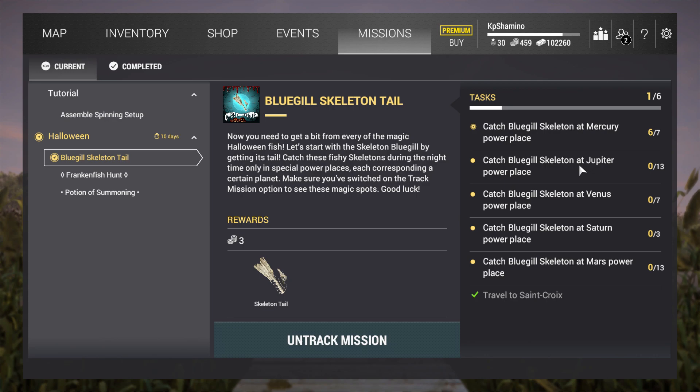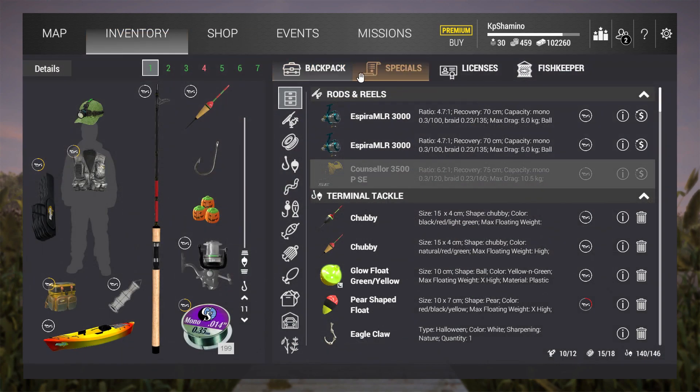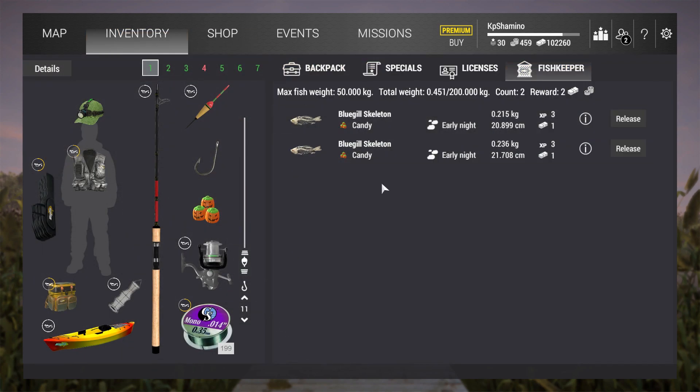I did something different. What I do is I just go fishing very shallow so I can see which fish is biting. Because for 10 candies you need to pay like 3 bait coins, and we need around 40 fish - that's around 12 bait coins. So I don't want to catch anything else than blue skeletons.